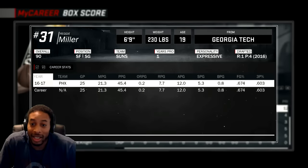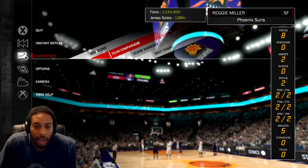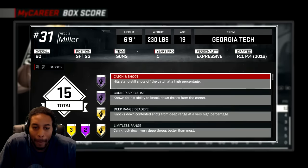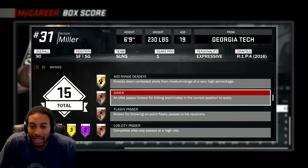So in under 25 games you've got to get 300 assists. This is my 25th game right here. Let me show y'all real quick — go to badges, boom boom boom boom — here we go. Dimer is elite pass or whatever.